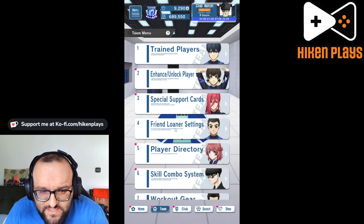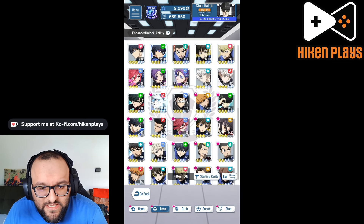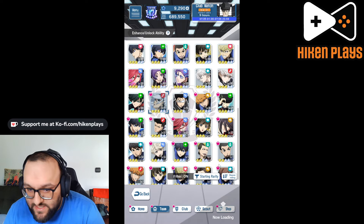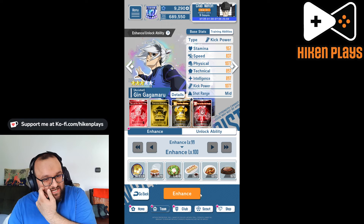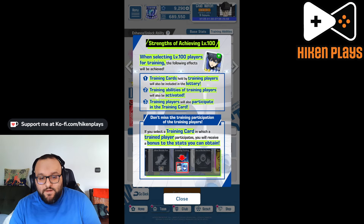If we jump into team and jump into the player himself, we are going to see that, as you can see, I haven't maxed it — give me a second. There we go, we have now maxed Gagamaru. So Gagamaru is now level 100 for us, and this is what he looks like.